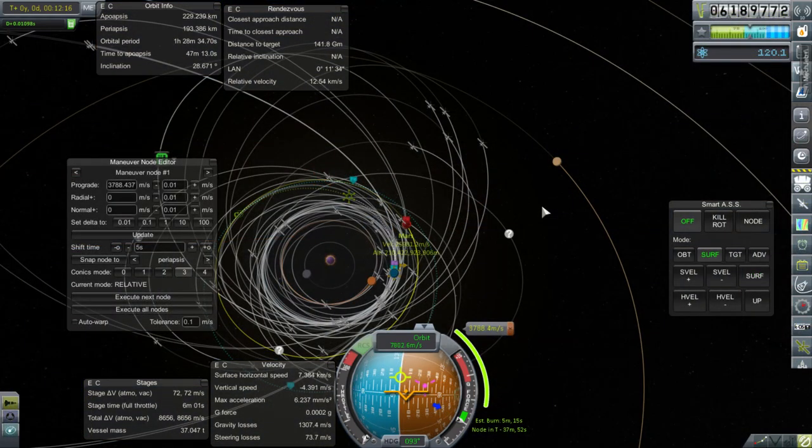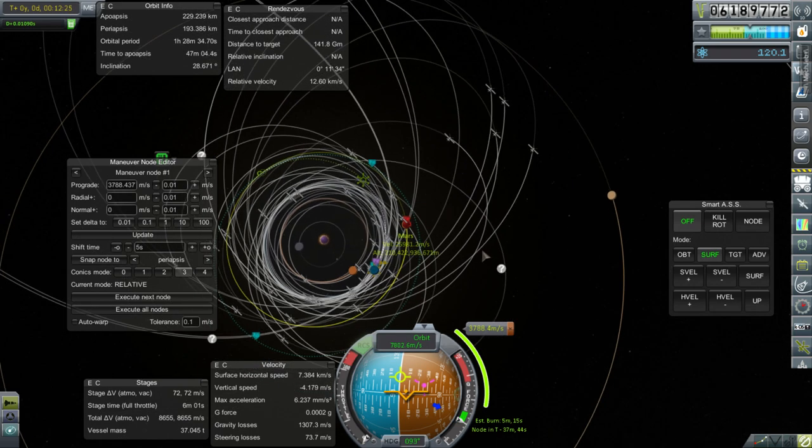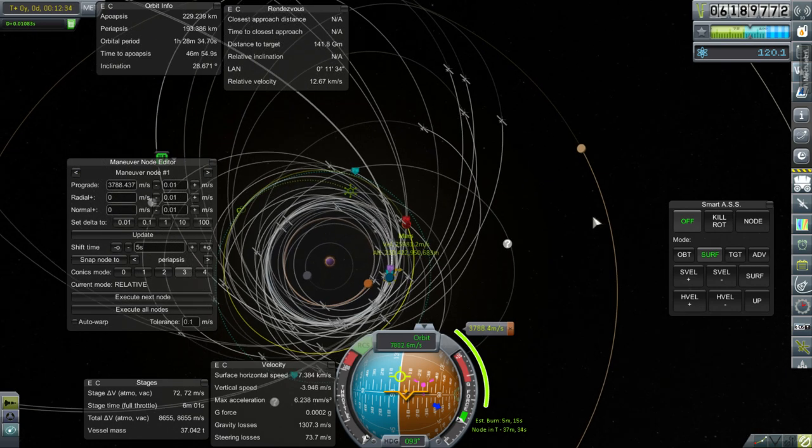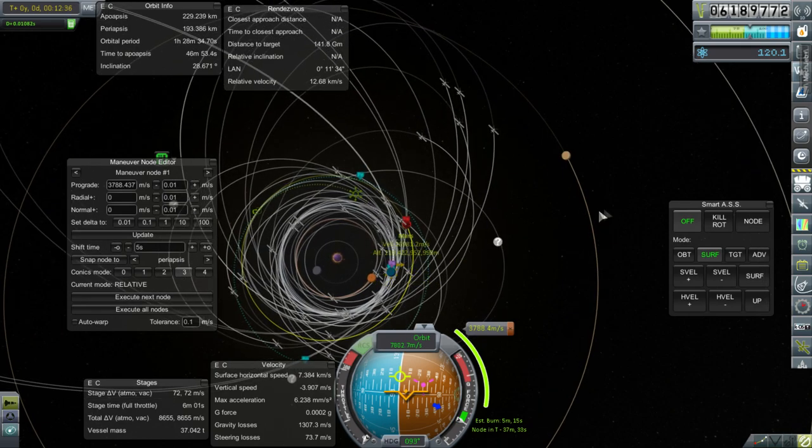It doesn't seem like this is the best transfer window to send anything to Mars, because the descending node is like 90 degrees away from the Earth. So we have to do a mid-course adjustment - there's no way to change the inclination from over here. That leads to not only a 3,788 meters per second burn there, but also another 800 meters per second midway. Not the best approach we could have hoped for.